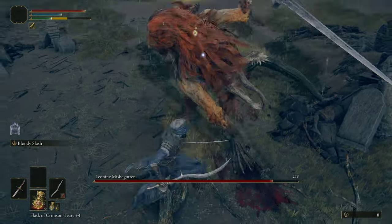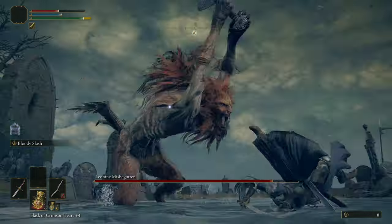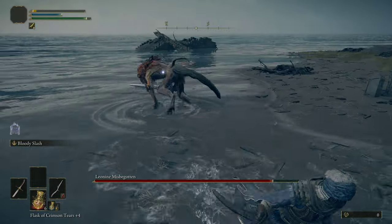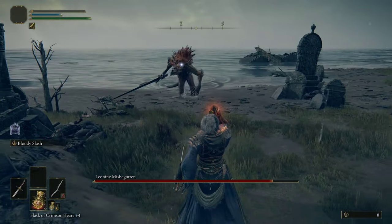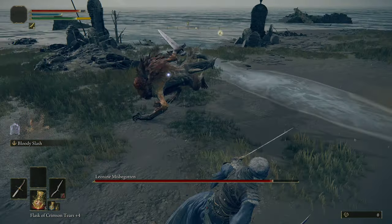That attack right here, where he stabs his sword into the ground, is the single best opportunity to attack him. So keep that in mind. Once he stabs his sword into the ground, it takes a moment to actually pull it back out, so you want to make sure that you are ready to attack at that moment.